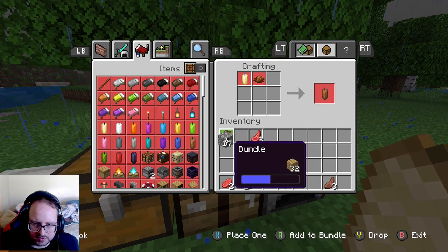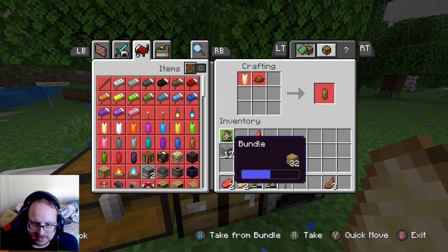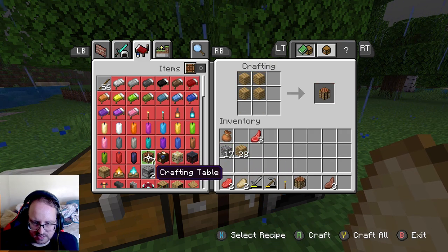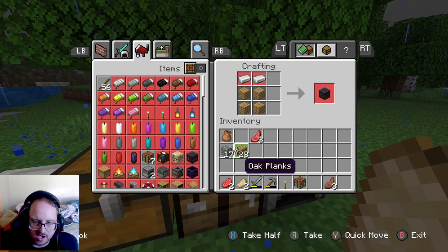You can't use items that are inside a bundle — that's terrible programming. Guys, fix that. I hope they get that fixed. I should be able to use anything that's inside a bundle regardless of whether it's inside a bundle or in my inventory. I hope they fix that up. I can't select what I want. In Java it's a bit more easier to deal with. I think this is only recently on bedrock version.